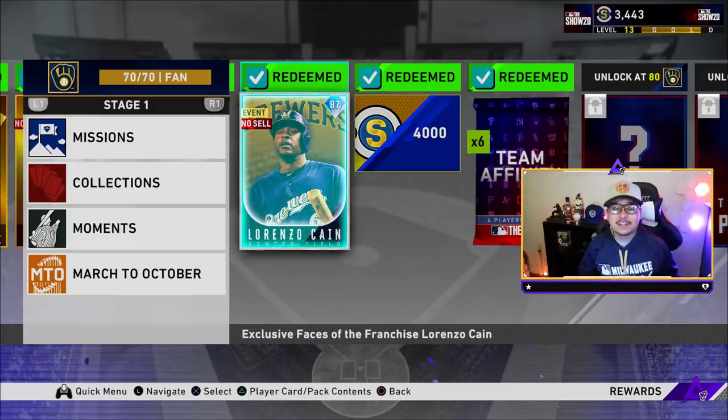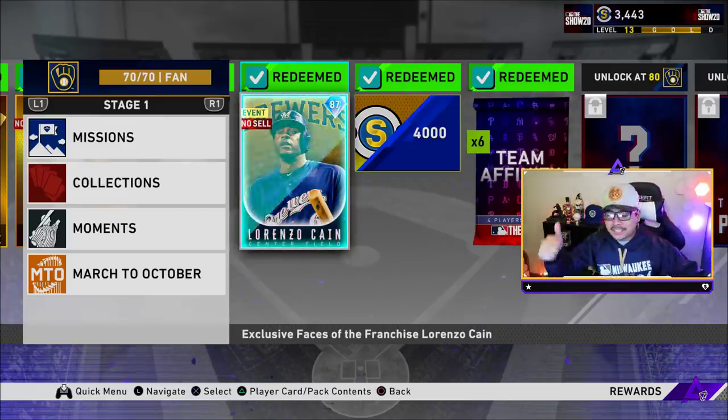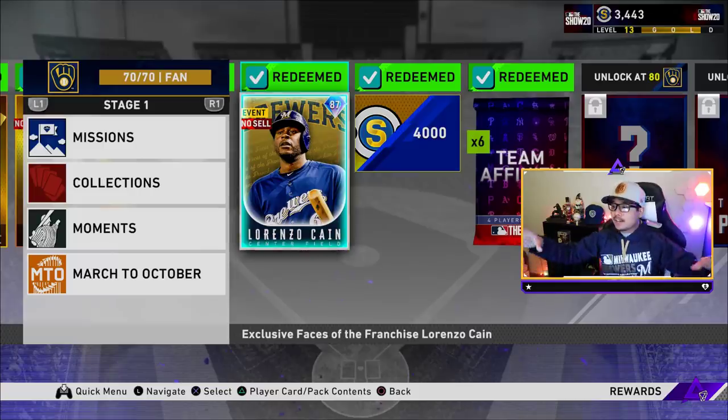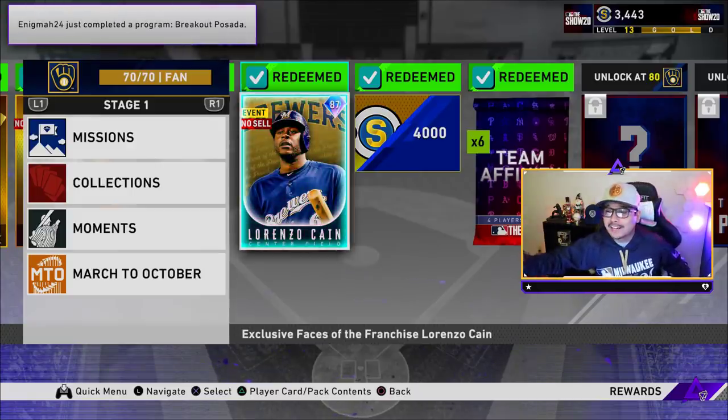Welcome back to the channel! Today we have a very special video — we get to reveal the brand new Stage 2 Team Affinity diamond for the Milwaukee Brewers. That's going to be coming out later in the week. Other creators have already dropped their cards for their designated teams, and I'm excited to bring you guys the Milwaukee Brewers today. A huge shout out to Sony San Diego Studio and MLB The Show for letting me reveal the Milwaukee Brewers card.